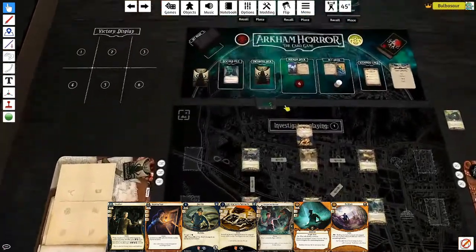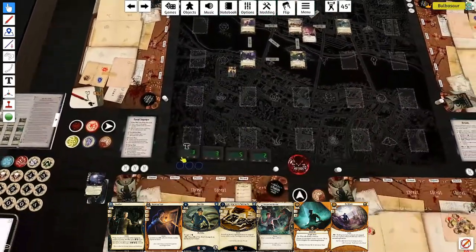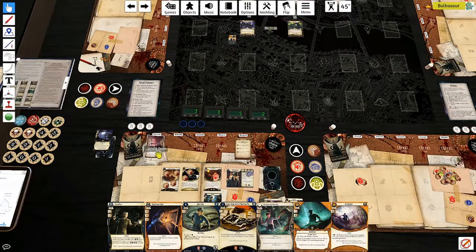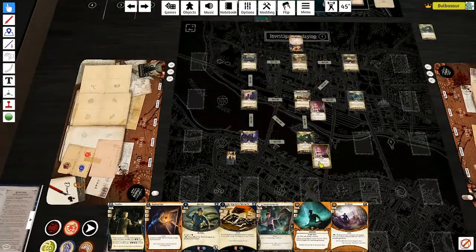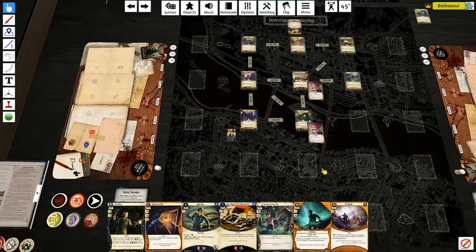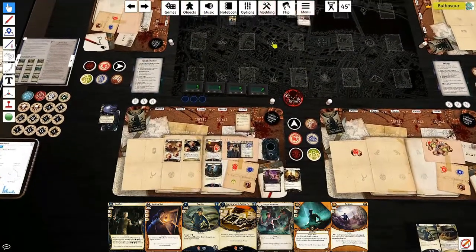Mythos, new turn. We're getting there. Another Locked Door - I'll put it over on the remaining location. Those are basically freebies right now since I'm not planning to investigate there.